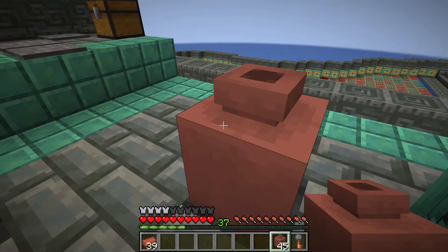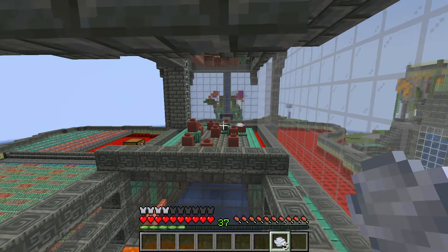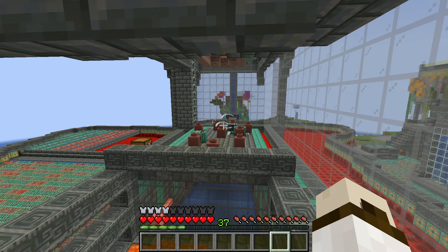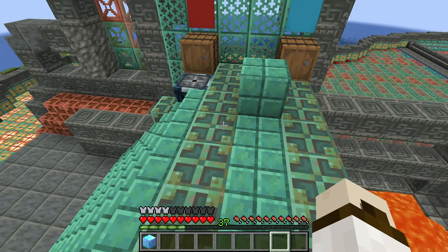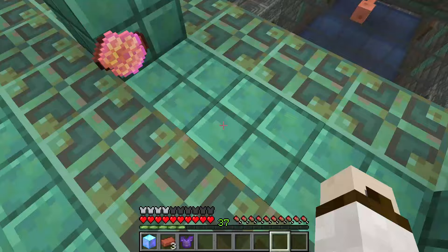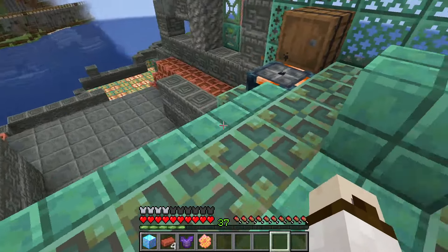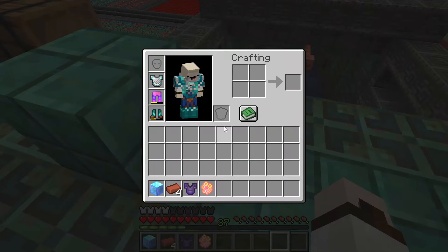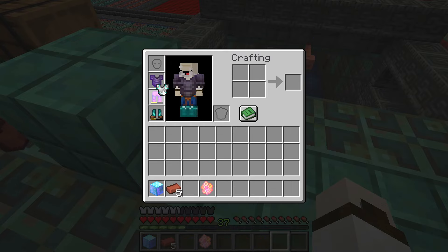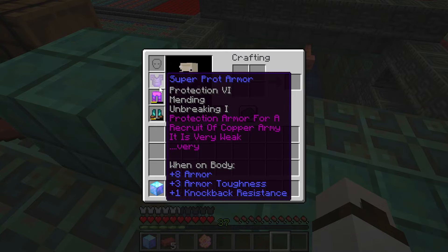The point of the whole lottery thing isn't just that the drops are randomized. When you actually do this, there's a potential to get some of the best items you can win overall. And then we just got one of the maxed items you can get — that is best case scenario. Ooh, super prot. Protection armor for a recruit of the copper army. Sweet.